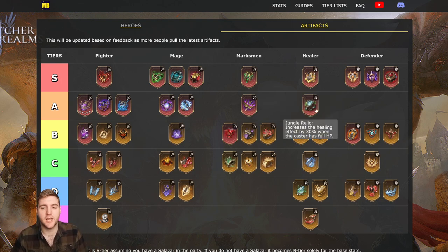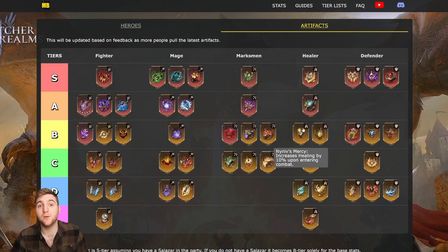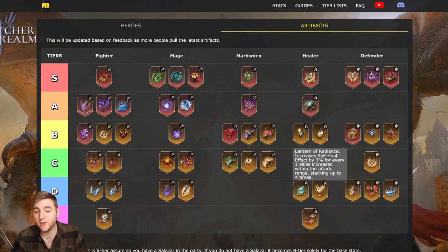At A-tier for healers I have the Jungle Relic. I don't think there's much content where the healer is completely untouched while the tank is getting squashed — Gear Raid 2 is the most healing-intensive content and the healer is often hurt, with constant persistent damage and enemies throwing boulders at healers. The Jungle Relic wouldn't be in effect for much of it, though it depends on your team setup. At B-tier we have Nineth's Mercy — increases healing by 10% upon entering combat — a flat increase all the time, but it's Legendary so base stats are lower.